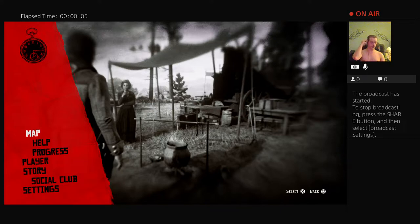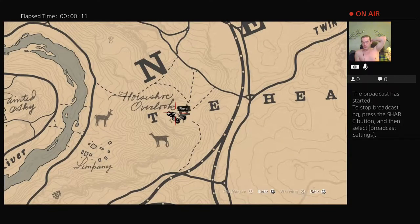A quick tips and tricks video — I'm going to show you where to get four gold bars, and you can get this immediately after the initial introduction of Red Dead Redemption.